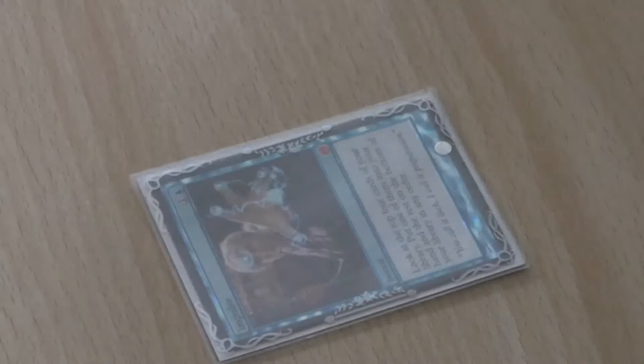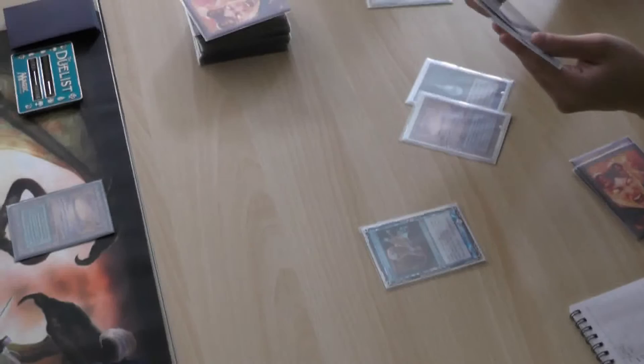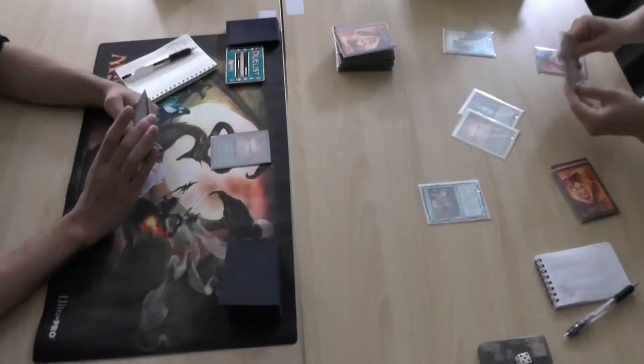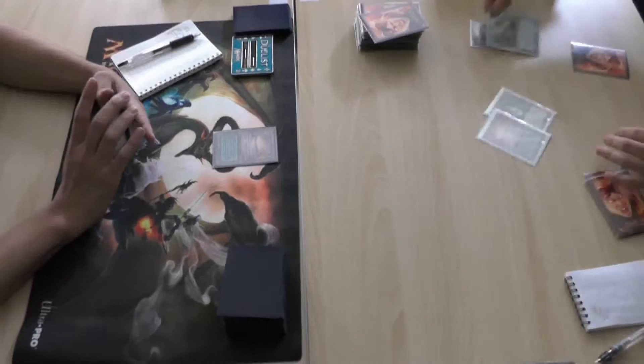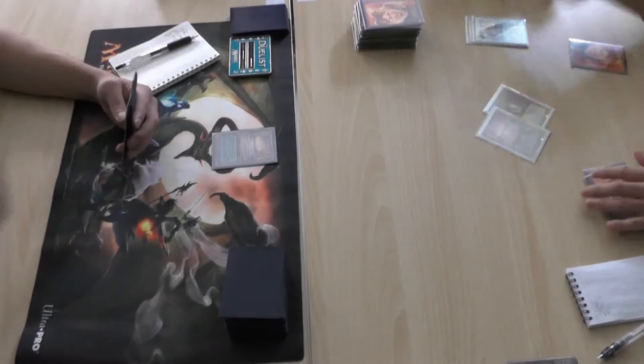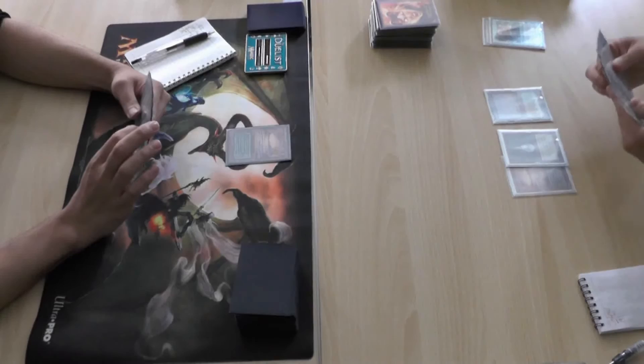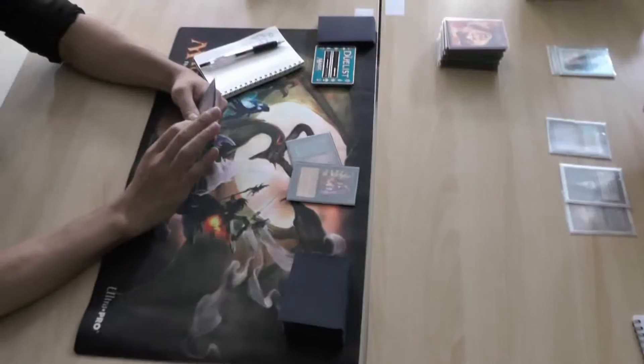Alright, we have an Impulse from the Oath player now. Impulse is an interesting sort of cantrip that isn't really used all that often in Vintage, but I think it's actually pretty good. I like Impulse a lot. You dig four deep with Impulse — you look at the top four cards of your library, put one into your hand, and the other three onto the bottom of your library. Interestingly, Impulse was errated almost immediately, because Wizards realized once you put the cards on the bottom, there's really no reason for you to shuffle. So the original wording of the card had you shuffle, but they took that out.